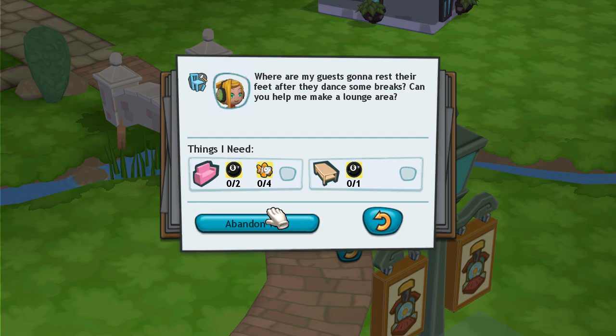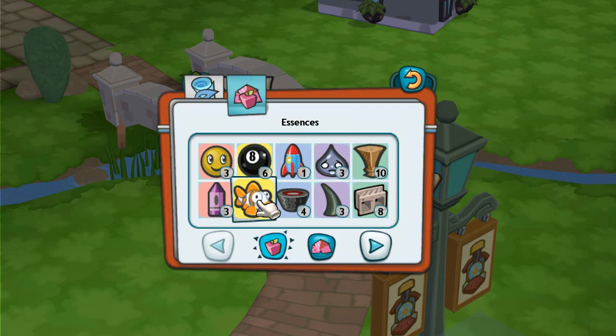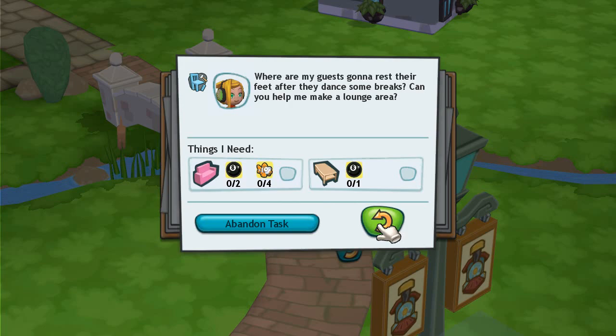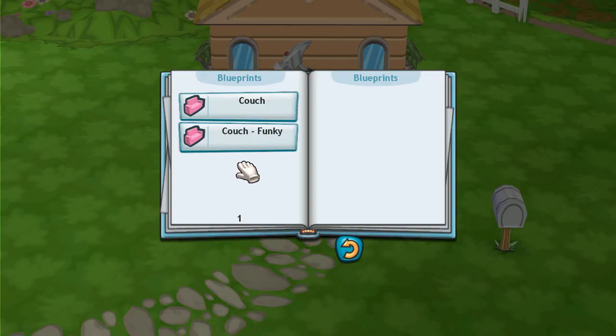Let's go ahead and head over to the workshop. Actually, I think we do need to go fishing to get more of those — let's check. We actually have enough, so we're good. Let's head over to the workshop and build all these fabulous items. We are now at the workshop, and the first thing we're going to build is the couch. We actually have two options: we can build a couch or a funky couch.